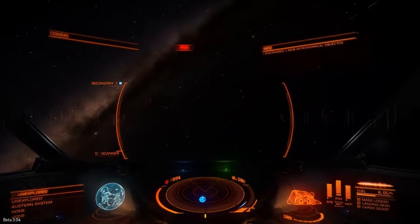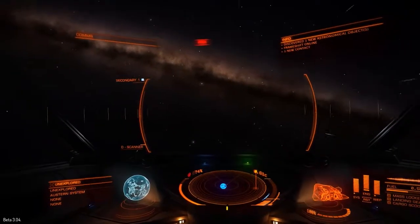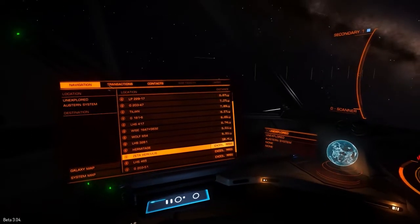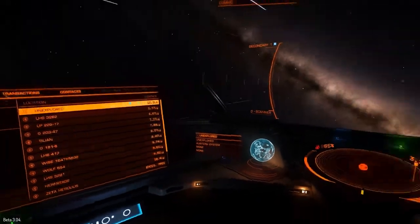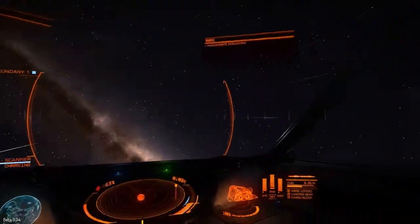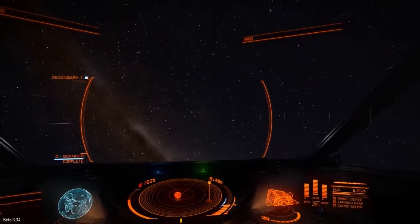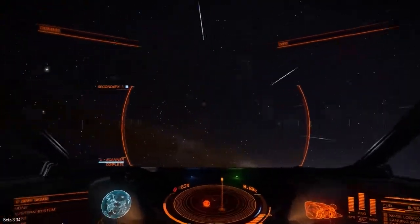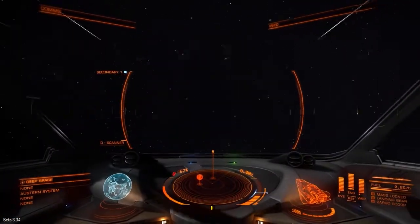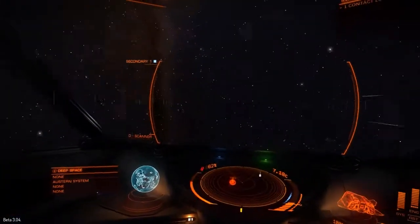Hey guys, it's Monski here and today we're back in Elite Dangerous. We're going to take a look at a couple of important dates that have just been announced. I'm just flying around doing a bit of exploring at the moment, so let me use my discovery scanner — all in delicious 60 fps, assuming it all works properly. Listen to that sound — that's a new sound for this version of the beta when the discovery scanner completes. It doesn't look like it found anything; there may not even be anything in this system. Anyway, what am I talking about? Dates, right.